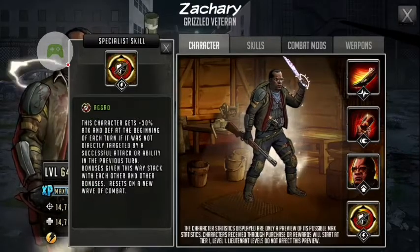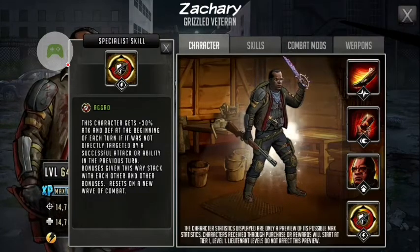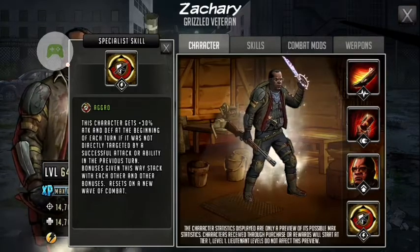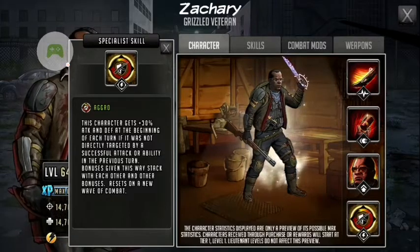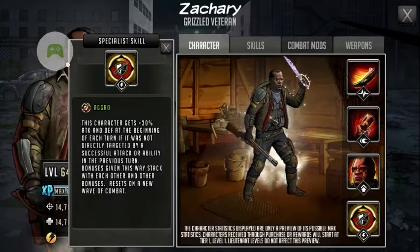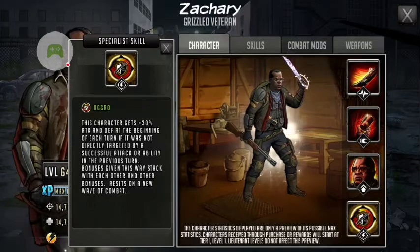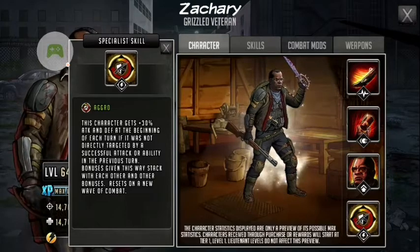Now let's take a look at his specialist skill: Aggro. This character gets plus 30% attack and defense at the beginning of each turn, if it was not directly targeted by a successful attack or ability in the previous turn. Bonuses given this way stack with each other and other bonuses reset on a new wave of combat.